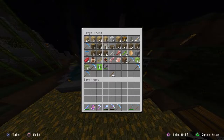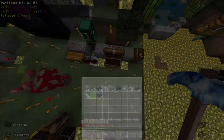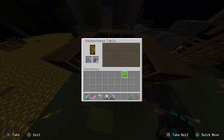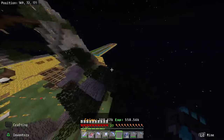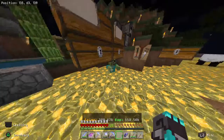I said I'd save the levels but I'll go ahead and enchant this pickaxe to show more of the broken behavior. It says Efficiency 5 — I bet it won't be Efficiency 5 afterward. Let's check... Unbreaking 2. Get that thing out of my inventory. You guys can see it's massively broken.